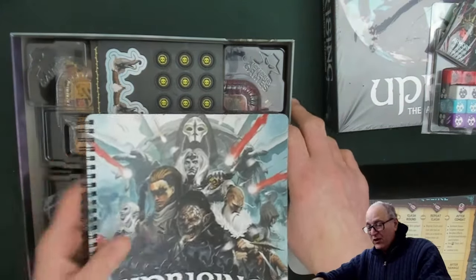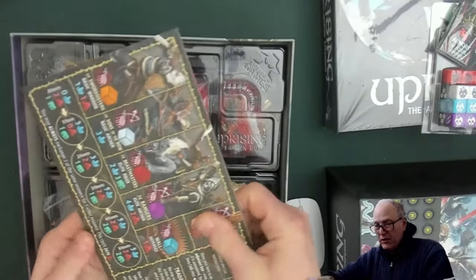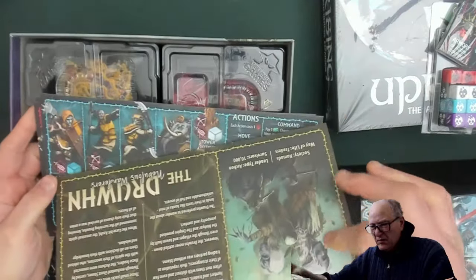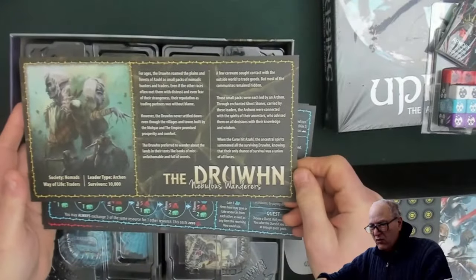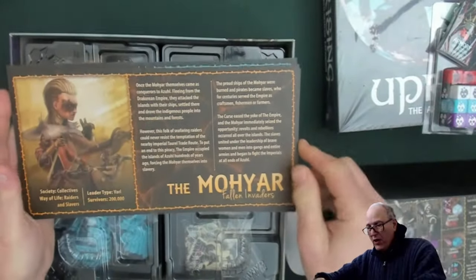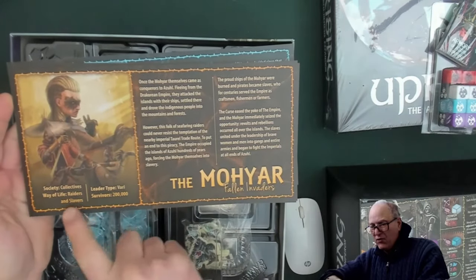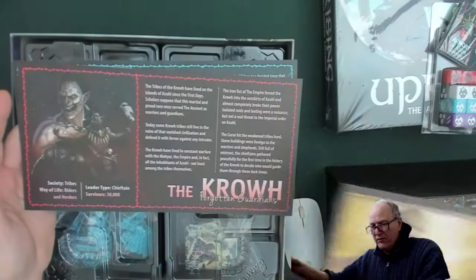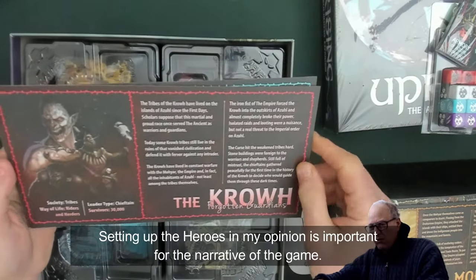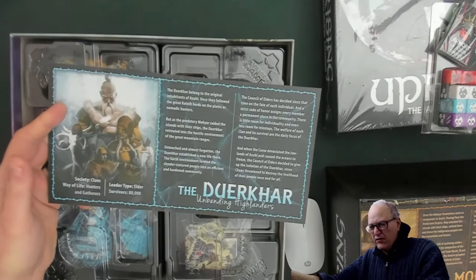We have another set of components or cardboard cutouts, and then it looks like we have four player boards — one, two, three, four. We have the Druin, and let's see what else we have here — we have the Moir, or Mohar Yarr. It gives you a little bit of backstory. There's a collective, a survival faction — 200,000 survived. Then there's the Krowl, the Forgotten Guardians, of which only 30,000 survived. And then the Durkhaar — 80,000 survivors, they're clans.